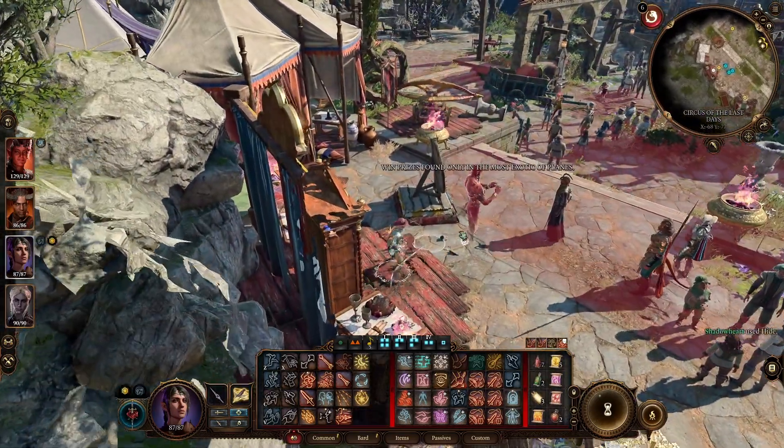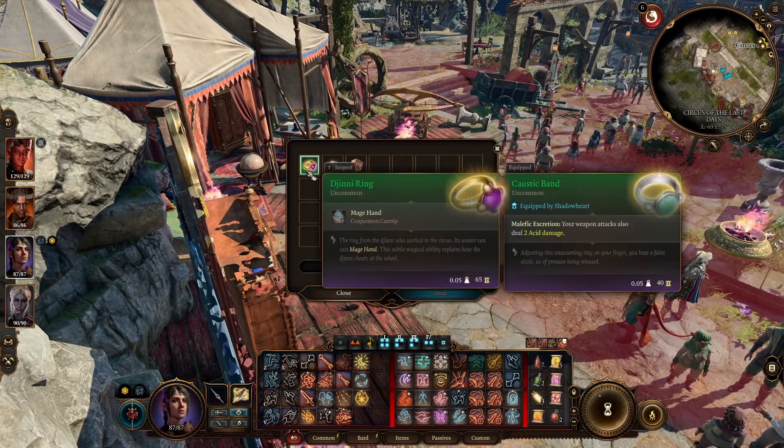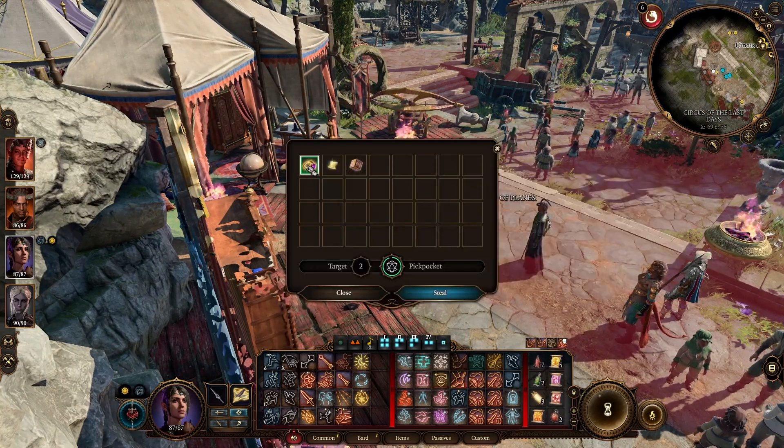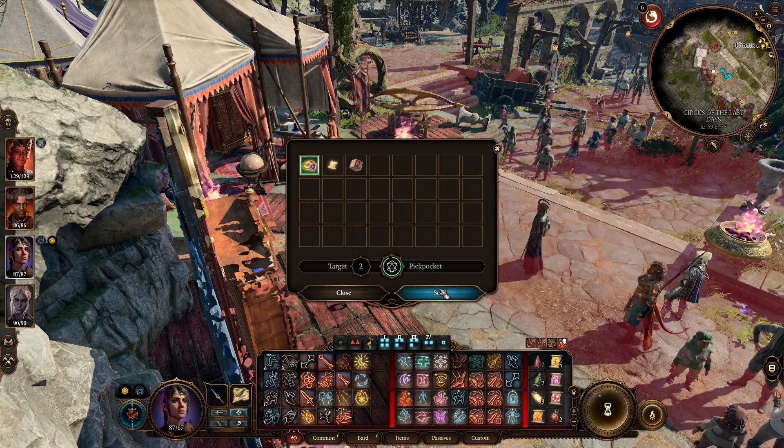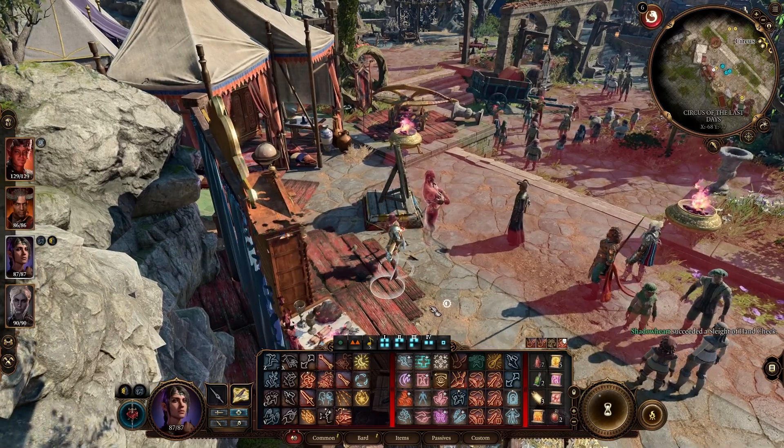Position yourself out of sight, hide, and then pickpocket. Here's a look at the ring itself — it's likely you have access to Mage Hand already by this point, but afterwards you can sell the ring or whatever else you choose. Once it's removed from the Djinn's inventory, the quest may continue.